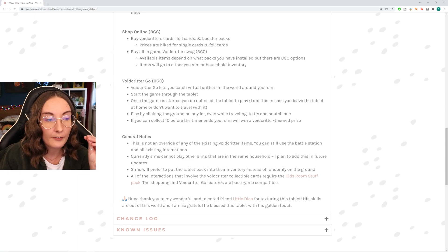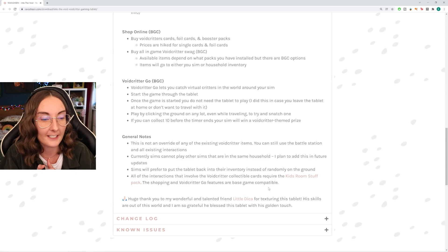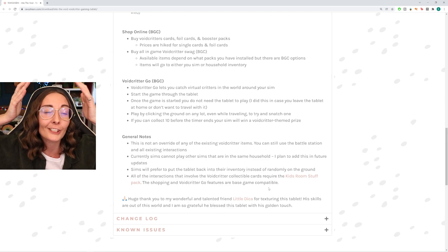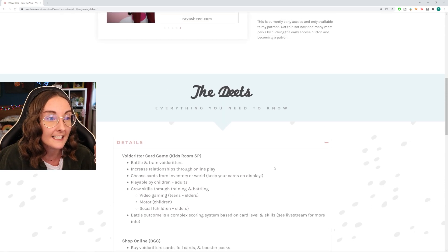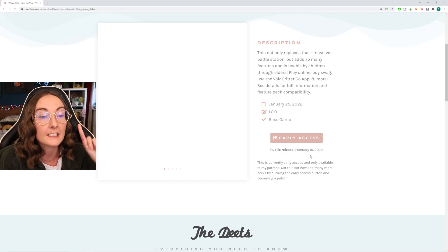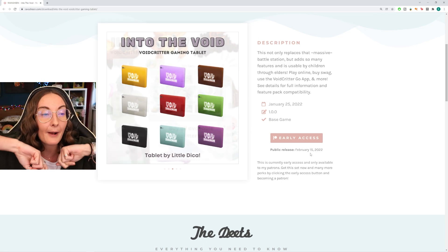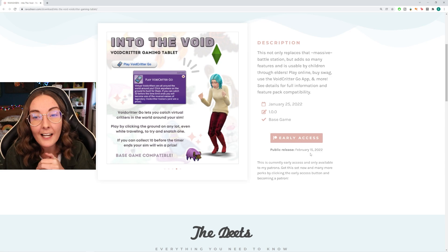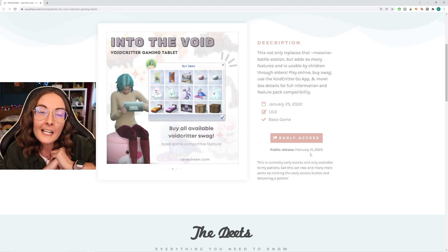All the interactions involving Void Critter collectible cards require Kids Room Stuff. The shopping and Void Critter Go features are base game compatible, so you don't need Snowy Escape but you do need Kids Room Stuff to have Void Critters in your game. Big thank you to Ravachine for creating this — I absolutely love it. It gives your kids more personality. The link will be in the description; this is currently in early access for Patrons but will be released on February the 15th. Anyway, let me know what you all think down below — who's your favorite Void Critter? I want you to battle your favorites against each other. Thank you all so much for tuning in and I'll speak to you in my next one — bye!